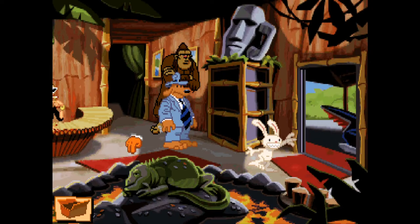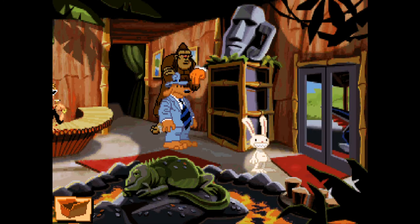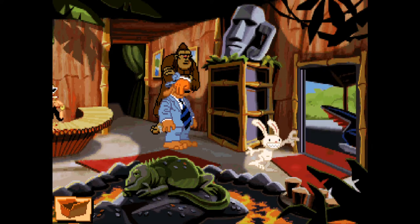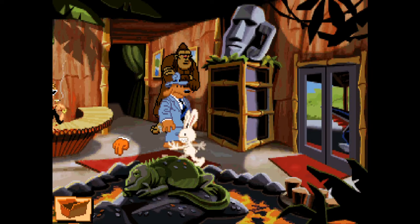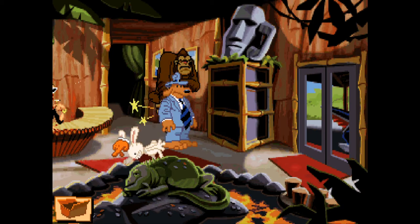Hi everybody, welcome back to Sam and Max Hit the Road where we're trying to figure out a way to help our friend the bigfoot bodyguard, as Max continues to open and close this squeaking sliding door. A lot of you guys have been leaving me comments and I think I might be on some sort of track. From your hints, there are a couple of ideas I want to try out — you seem to be hinting that there's something I've already got in my inventory which could help.